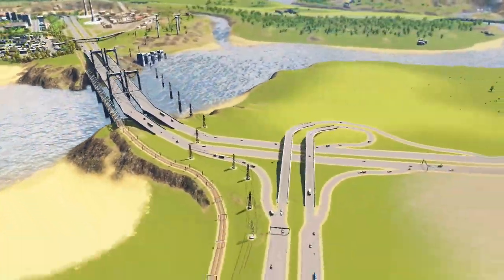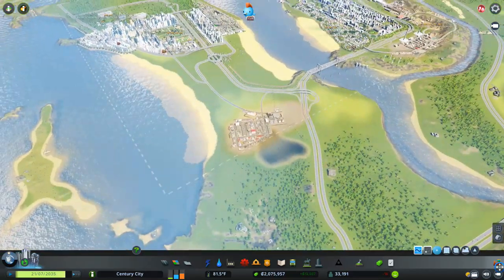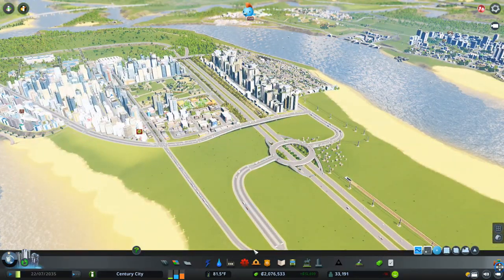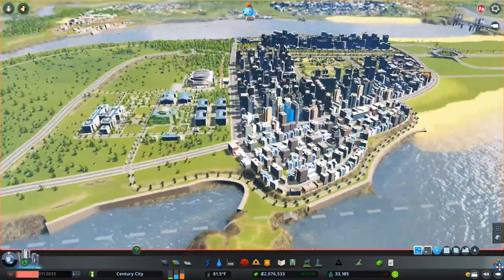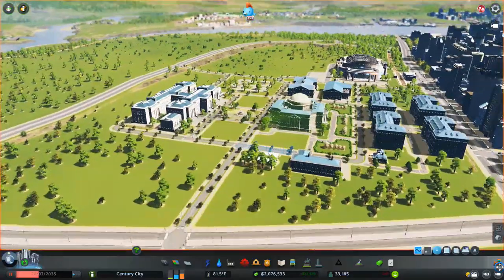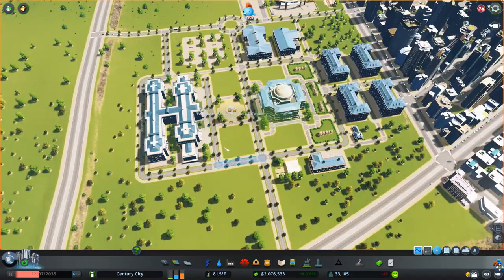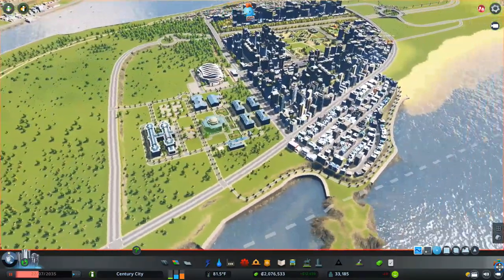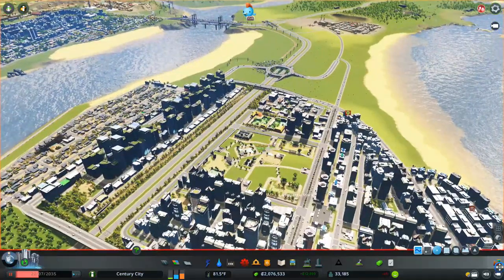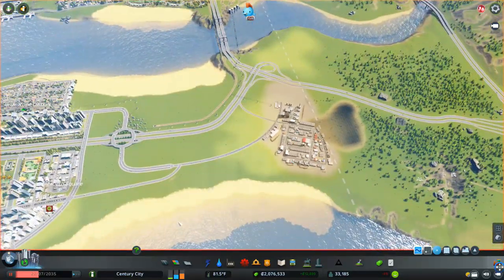I'm going to buy this square just over here and we'll design something straight away. As you can see I've had a little bit of a fire here and I want to get rid of that industry we put down temporarily in that corner. I had a rethink about the university - I ended up moving the law office building a little bit further away and putting the fountain in the middle. I've updated some of the gardens and we're letting that level up in its own time, hopefully getting more students as our population grows.